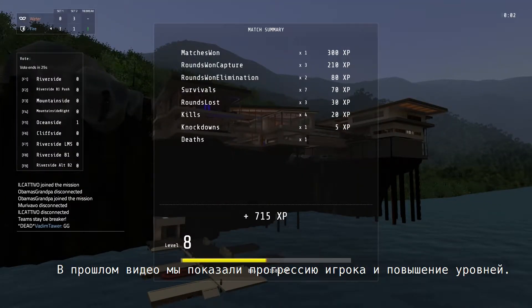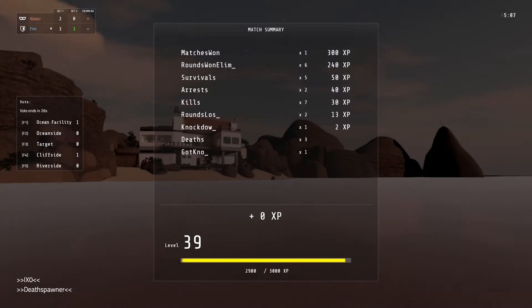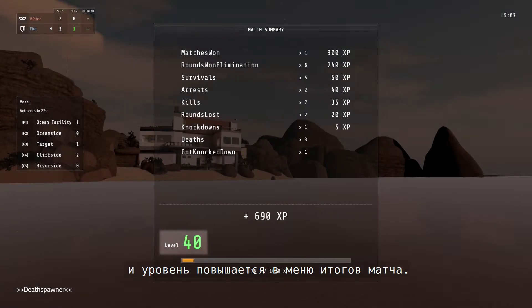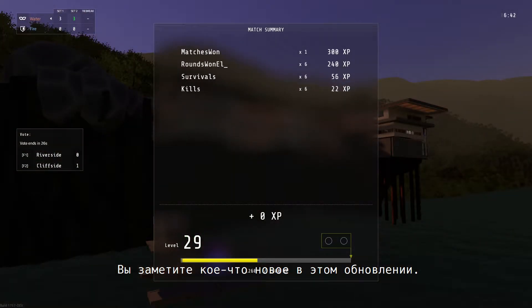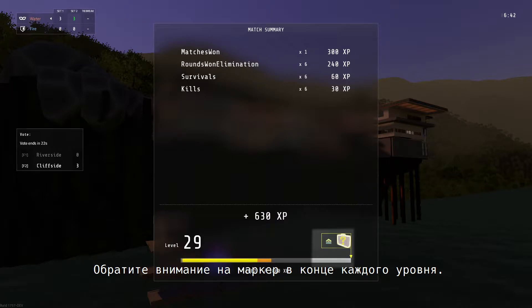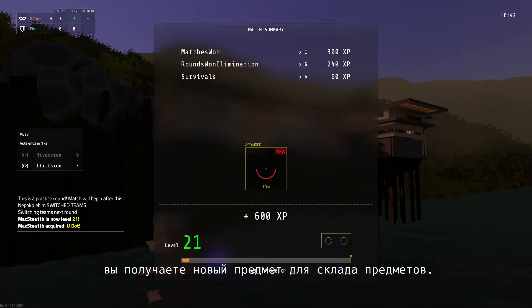Last video update, we showed off player progression, XP, and leveling. At the end of each match, you are rewarded XP and level increases for your accomplishments via the match summary screen. You'll notice something new there with this update. Check out the preview marker at the end of each level. When you pass this point and level up, you'll acquire new items for your item cache.